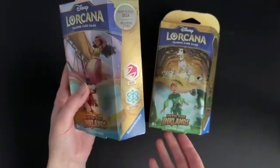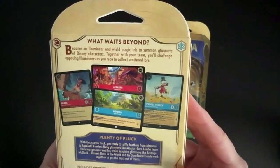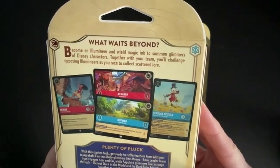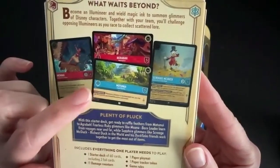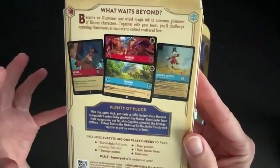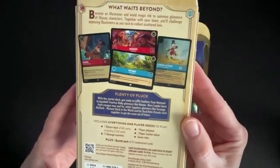If we take a look at Ruby and Sapphire, it gives you a great description of the game at the start: become an Illumineer and wield Magic Ink to summon glimmers of Disney characters. Together with your team you'll challenge opposing Illumineers as you race to collect scattered lore. It gives you some examples of the cards, and Chapter 3 is introducing new location cards, which is a new game element. I'm not sure how well these new Chapter 3 decks will work with your Chapter 1 and 2 starter decks, or if you need to go back and rebuild your decks — that's something you'll have to try and test out.